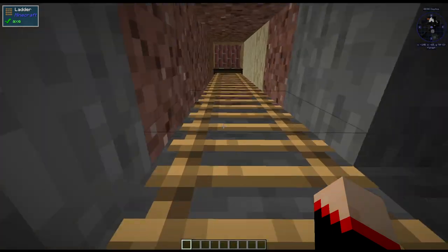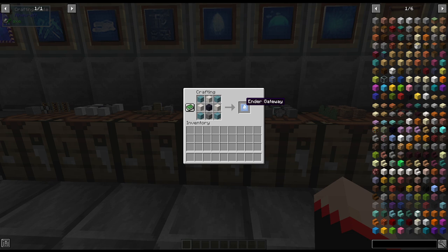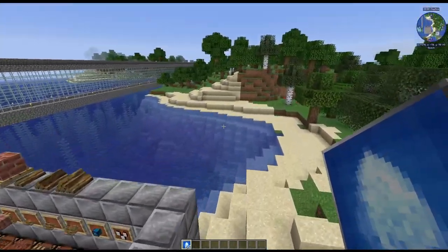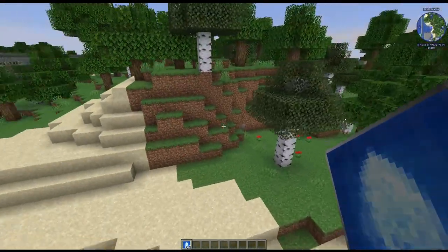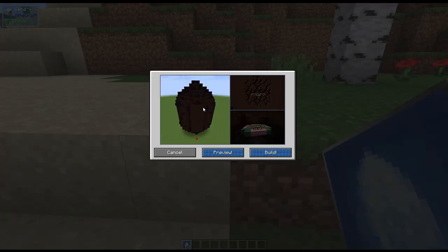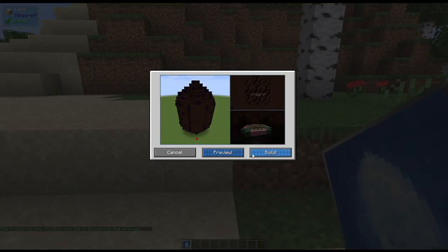It gives us all the materials that came out of here, which in this case was not a lot, but that's okay. Next up we have the ender gateway. It is four prismarine in the corners, three blocks of quartz, a double compressed obsidian, and a triple compressed stone. This one is pretty big. We're going to right-click to place it, and as you can see from the picture it is quite big.